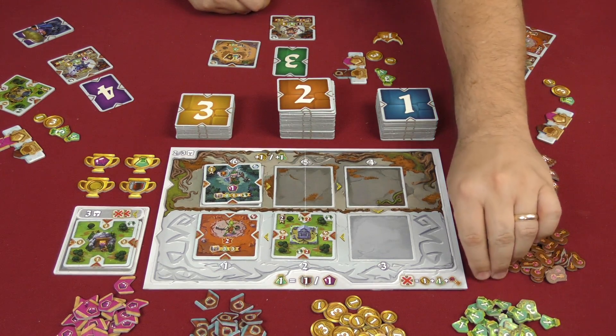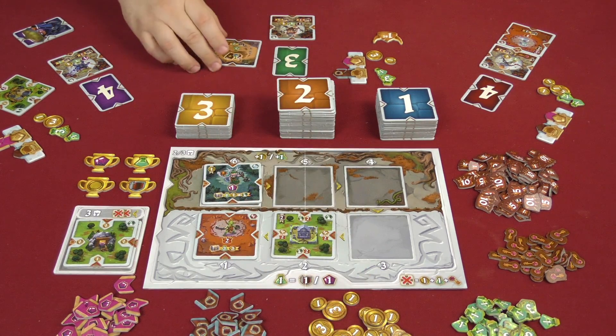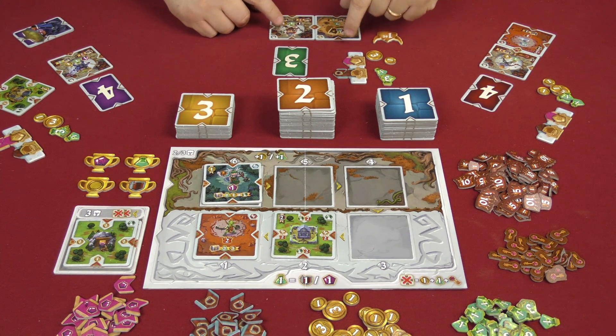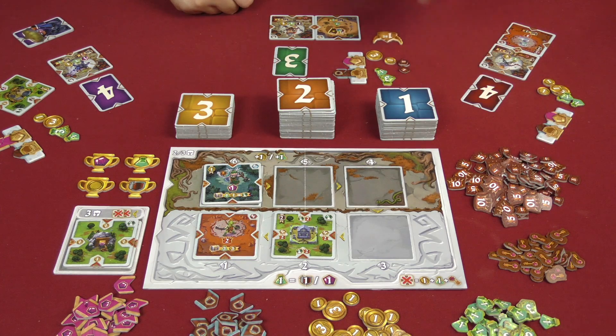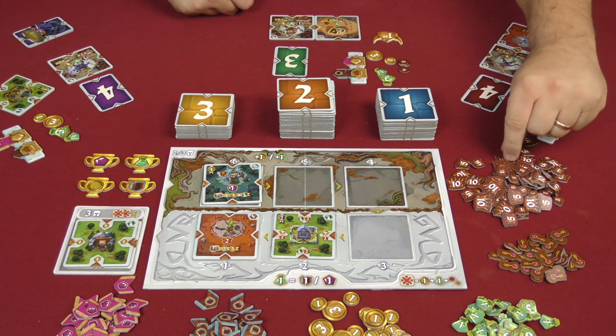We'll place it right down here. She's already paid her requirements, which gives her a key, and she must immediately use it on one of her available options. Since she's low on potions, we'll put it there, giving her two potions and two gold. This other player has a free tile, so they pay nothing. Placing it finishes a key symbol as well, earning them a key and three prestige points right away, plus four prestige points from the card itself.